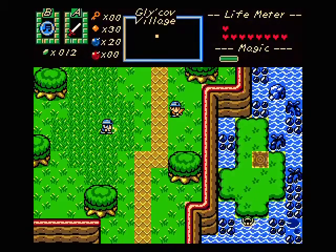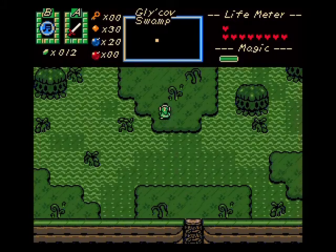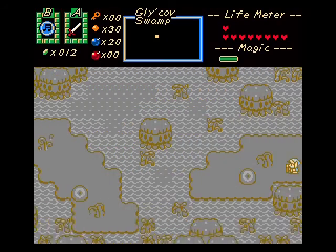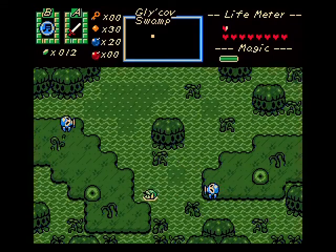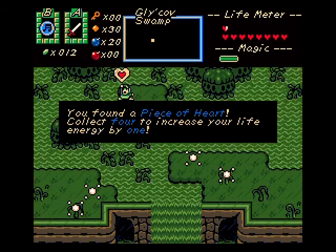Our next location is the swamp — I'll meet you guys there. Here I am back in the swamp, and there is a heart piece I wish to grab. It should be... yes, right over here. Right down here. There we go, got another heart piece.